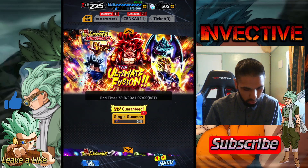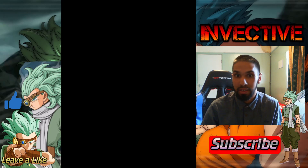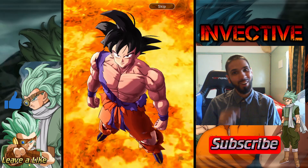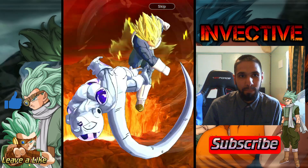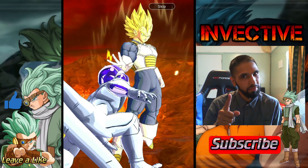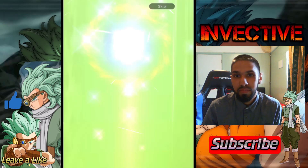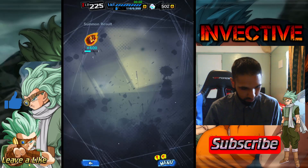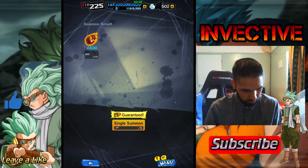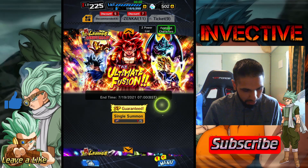They've given out a decent amount of crystals, and you can still get Chrono Crystals just by collecting your rewards. We've got one sparking ticket as well — let's see if we can get Gogeta. Nimbus Cloud — okay, what are we getting? It's something good, I know it's something good. Novus Shenron — I will take that. All right, amazing, not bad at all.